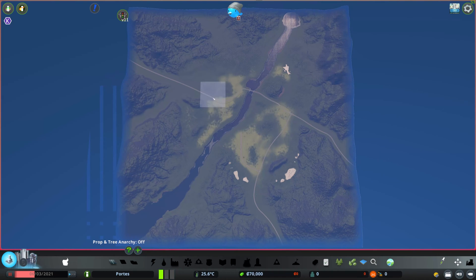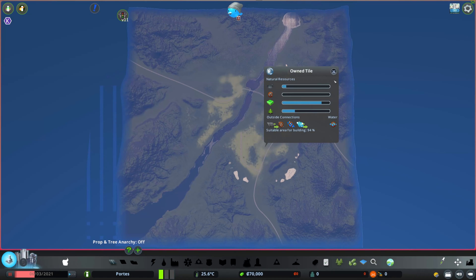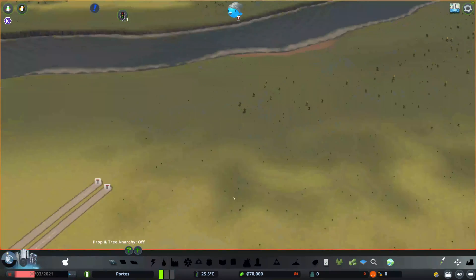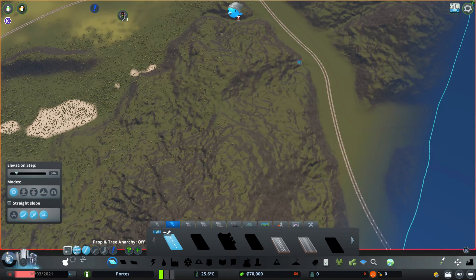Now you can pick right from the start your desired starting square, and from there you can use all 81 tiles. It no longer matters whether you start in the middle — which is what the game usually does — or whether you start somewhere else entirely. It totally depends on you, and you can basically start putting down tiles right away anywhere on the map.